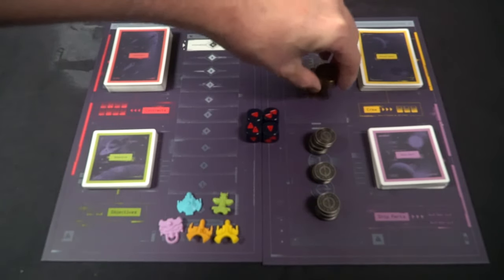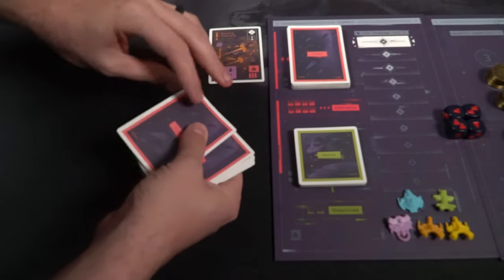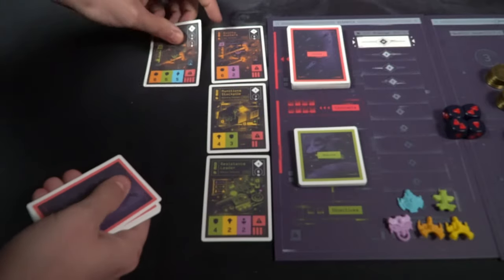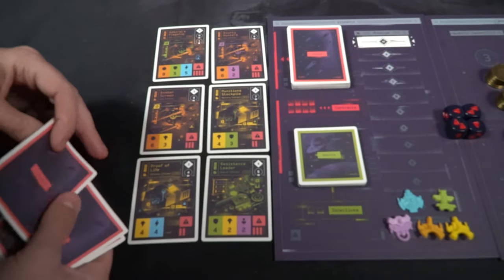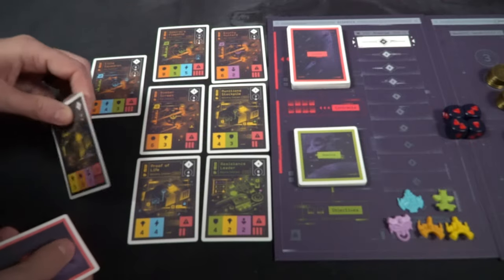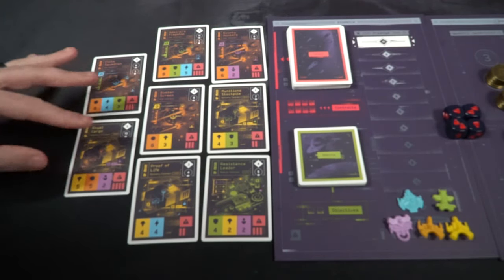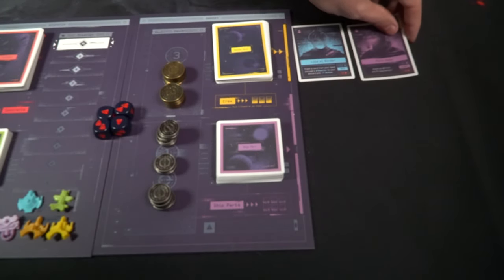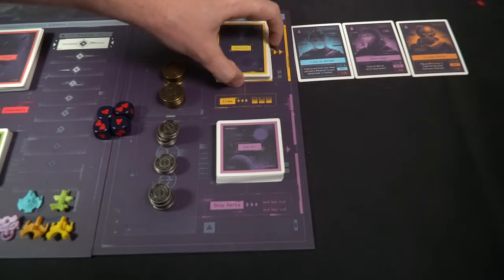Once those are out, take the hazard dice and place them within reach of the other players. Take the credits — the threes and the ones — and place them in the credit slots. Take each player's ship of their choice and place it on the zero for their prestige track. There are also extra cards — shields, reactors, thrusters, damage ones and twos, and misses — set them out in piles so anyone can grab them.